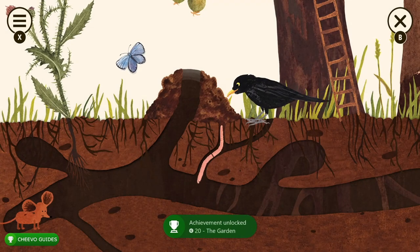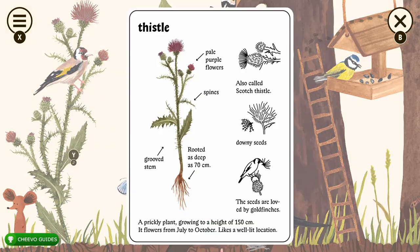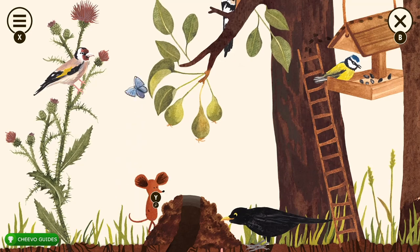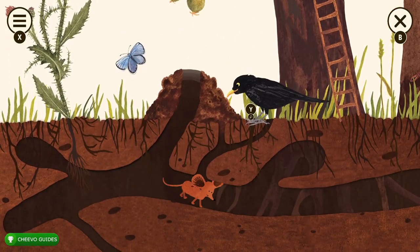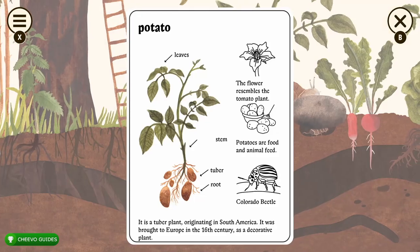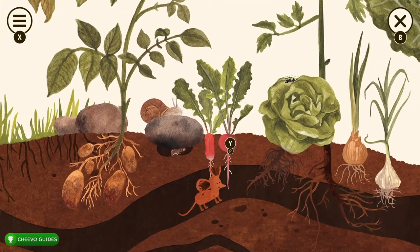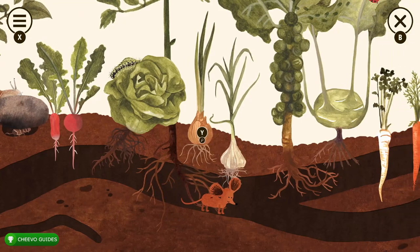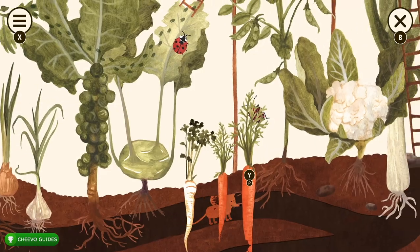Now we just need the last area — the garden. You'll unlock the garden achievement, worth 20 Gamerscore, for going there. Start on the ground level, far left: interact with the plant, the goldfinch on the plant, the butterfly, and the blackbird. Head into the hole and continue right. Make sure you interact with all the vegetation — potatoes, the insect under the rock, radishes, cabbage, the caterpillar on the lettuce, onion, and garlic.